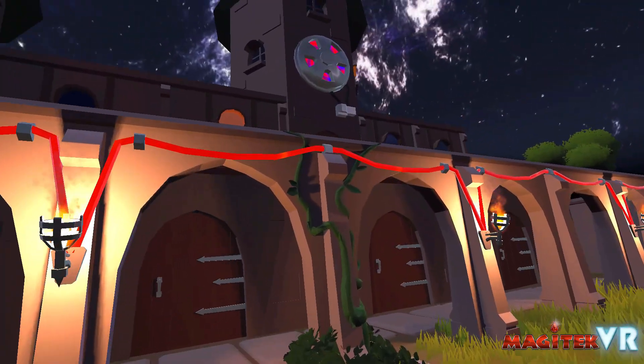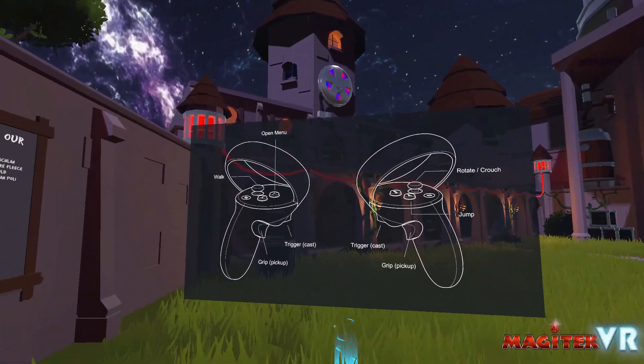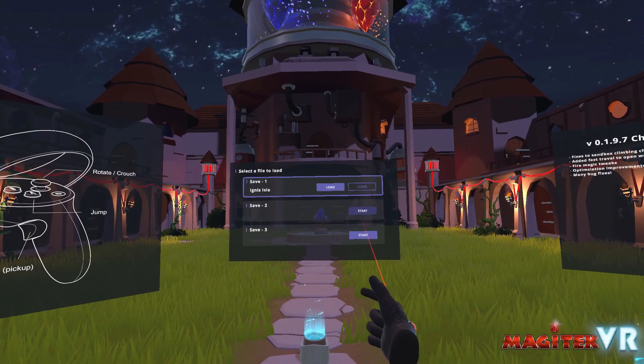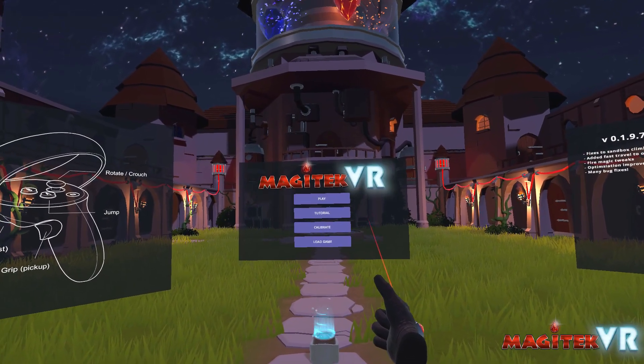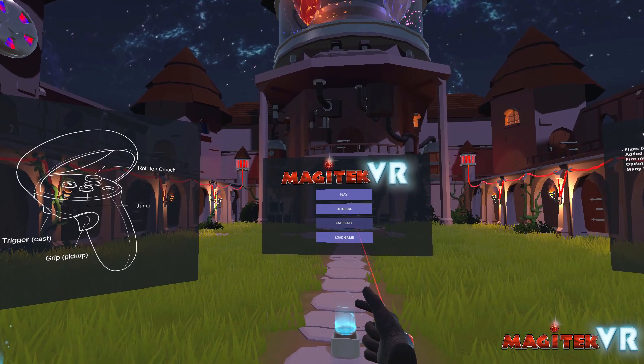We have added a simple main menu and a controller menu. This will update depending on the controller you are using. Back to the main menu — it's pretty simple for now, but you can see we have calibration, load, saver, and a tutorial.